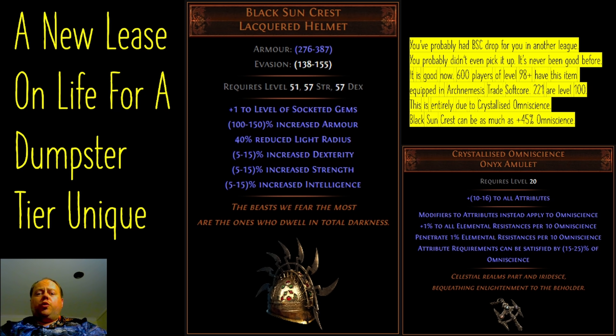Crystallised Omniscience turns all of the stat modifiers that you have on gear into something that still provides the ability to equip items at a slightly lower rate, but it also provides you with an enormous chunk of elemental resistances and, more importantly, elemental penetration. So this item becomes extremely strong both offensively, where it can massively increase the amount of elemental penetration you can get far beyond what you could normally get on gear, and also defensively it's no slouch because it just solves all your resists for you, which means that you can then have your suffix modifiers on other gear pieces do other things, like provide stats for Omniscience.